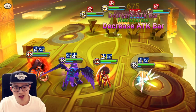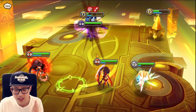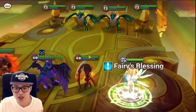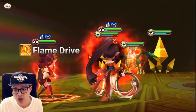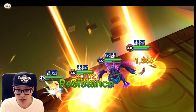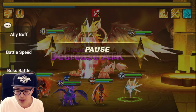Shayna defense breaks the trash wave, Maruna AoEs and destroys the whole trash wave. I will explore other teams in this video, but this is the fastest I've come along so far. Let me know in the comments what you're using — if it's fast, safe, or uses different parts of the gameplay. Maybe you don't have Shayna, maybe you don't have Maruna, or maybe you're super early game.